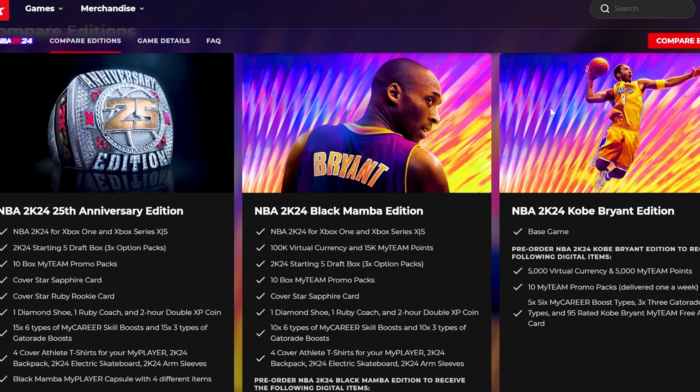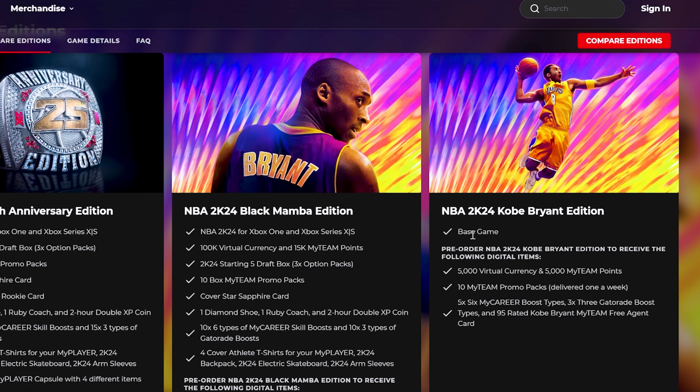Starting with the Kobe Bryant Edition on the right, this is the basic version of the game. You get the base game and some pre-order bonuses: 5,000 Virtual Currency, 5,000 MyTeam points, 10 MyTeam promo packs delivered one a week five times, six MyCareer boost types three times, three Gatorade boost types, and a 95-rated Kobe Bryant MyTeam Free Agent card. That's literally just the game and some pre-order bonuses.